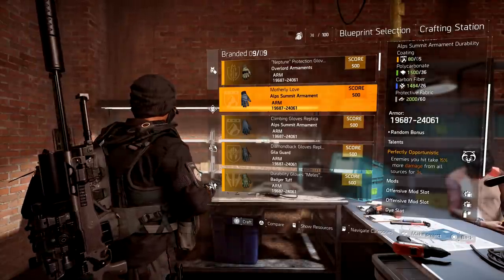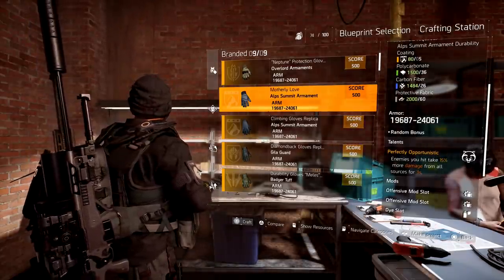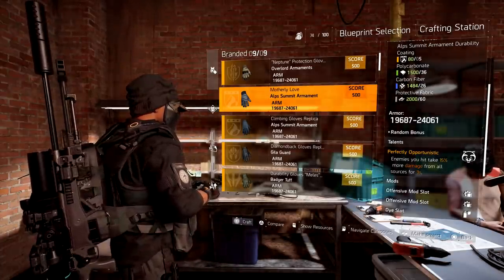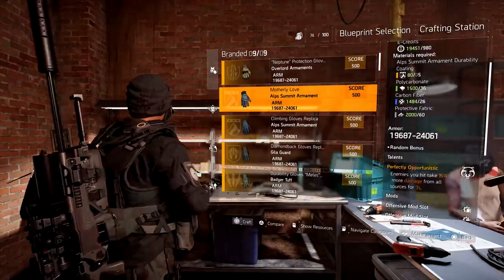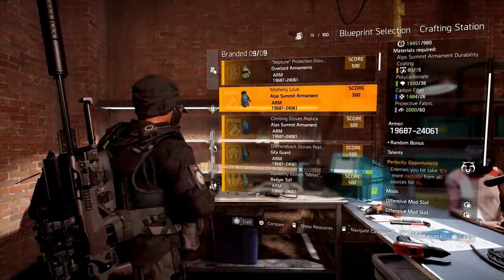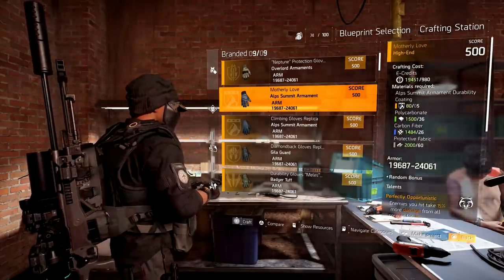This blueprint comes with Perfectly Opportunistic, meaning you cannot roll any other talent on it — it will always have Perfectly Opportunistic. These gloves do have a chance of rolling 13% any weapon damage. That's a random bonus, so you don't always get 13%, but it does have a chance.